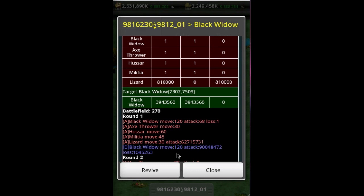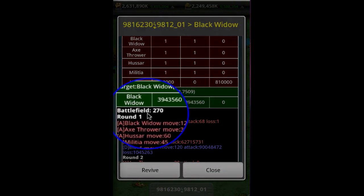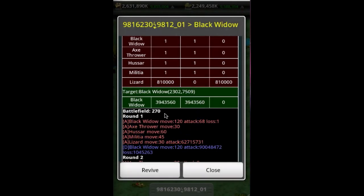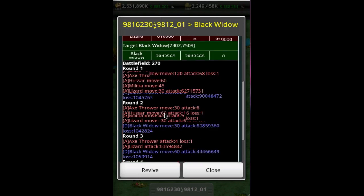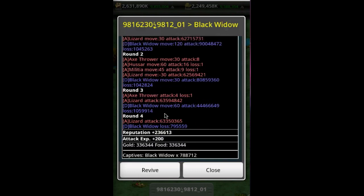What makes this all work — and the reason why the bumps are important — has to do with battlefield length. I'll go into detail when I do the concept of speed bumps and battlefield length tutorial, but I don't want to confuse things here; I just want to prove out the calculator. We won in 4 rounds, captured 788,000 black widows, full attack experience, and a good reputation number.